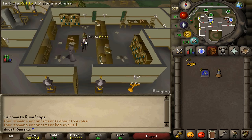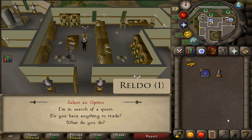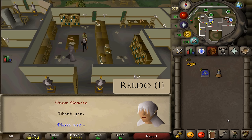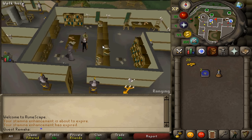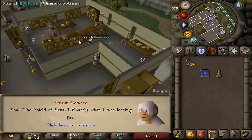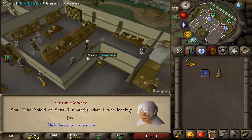Let's start this quest by talking to Reldho and select option 1. Next go to the other side of the bookcase and look at it and you will see a blue book sticking out somewhere in the middle. Check that bookcase and read that book.